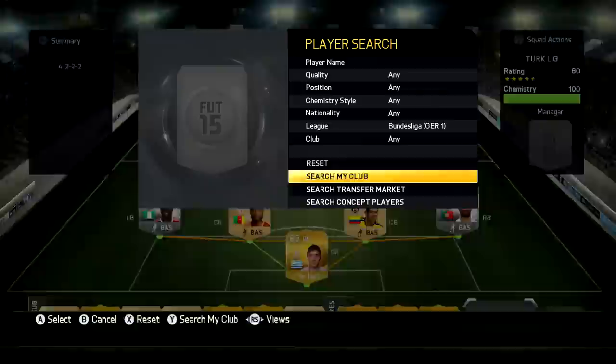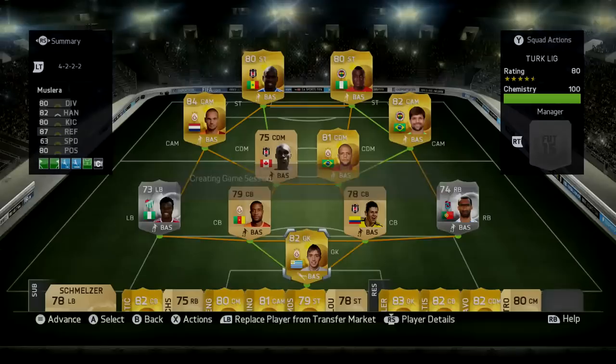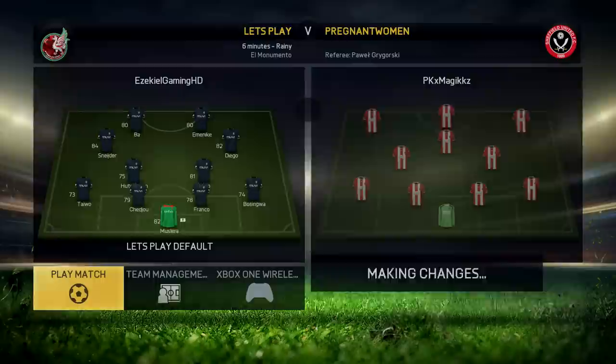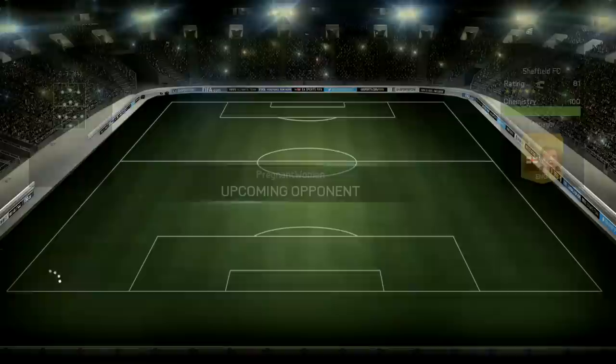Hey, what's up guys, Jack here. Welcome back to episode 15 of Let's Play FIFA 15. We've actually come back and built two more teams. We've got our Brazil team and our Serie A team — the Serie A team is much more expensive, the Brazil team is like 10k if that. I went out and built a M&EK squad; I want it to be his own league, which is the Turkish league, also known as the Super League I believe.